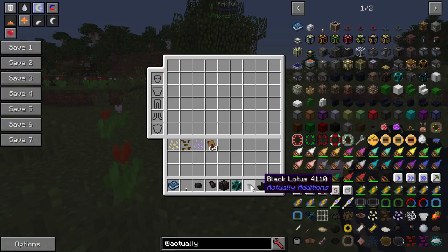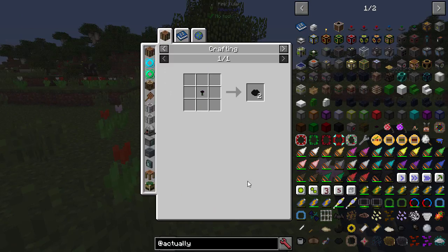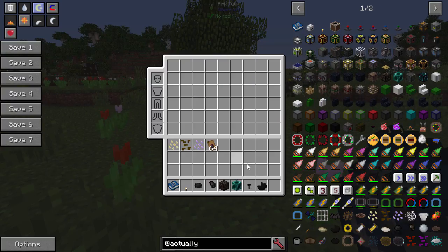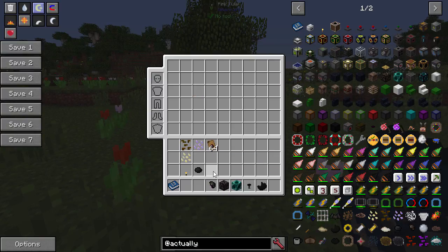Black lotuses grow in the ground and when broken and crafted they give you two black dyes — no squid killing required. You'll also find black quartz ore, but FTB Beyond has that disabled, so the only way to get black quartz is by crafting quartz and coal together. There's also the tiny torch — you get two per tiny coal — but they don't give much light, good for marking cave paths.